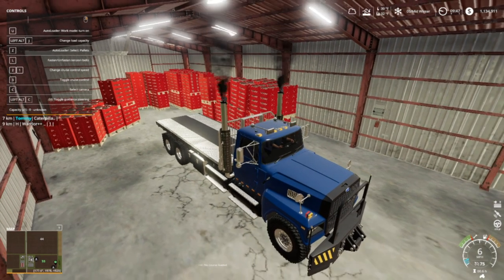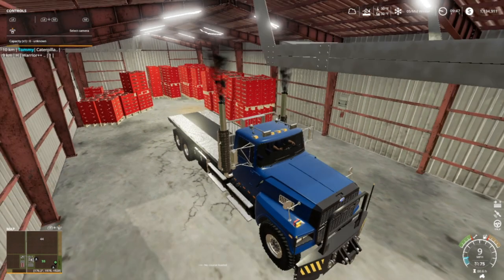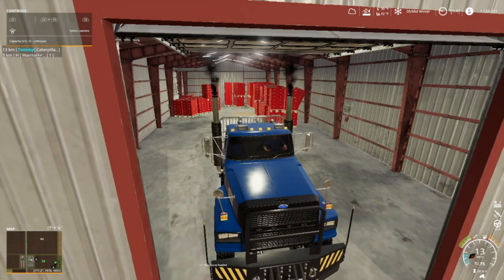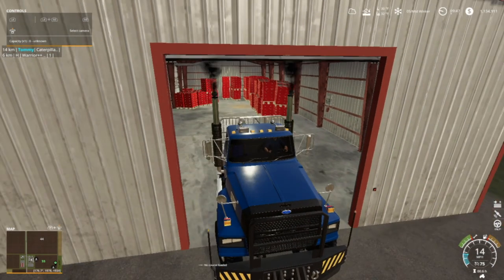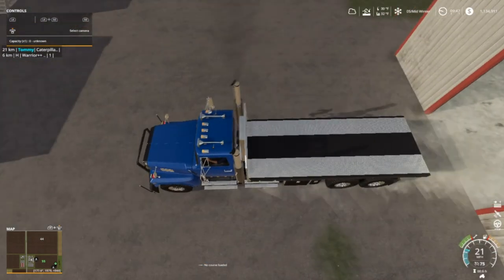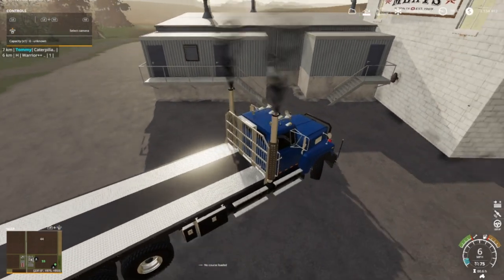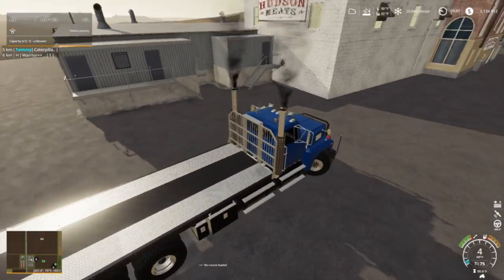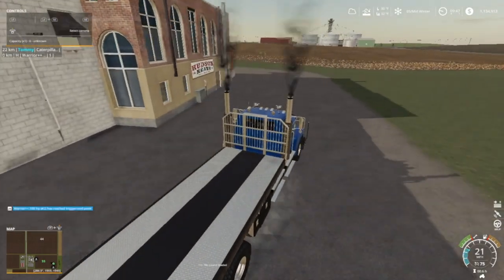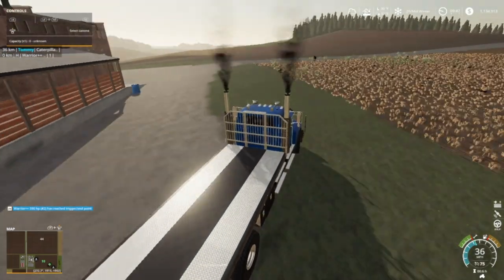I'm going to sell a couple more loads. As you can see, I'm up to one million, one hundred and thirty four thousand, nine hundred and eleven dollars. That's a good thing — I need to get that up a little bit more, a lot more actually. We got wheat and canola harvest coming up and we don't have any combines.